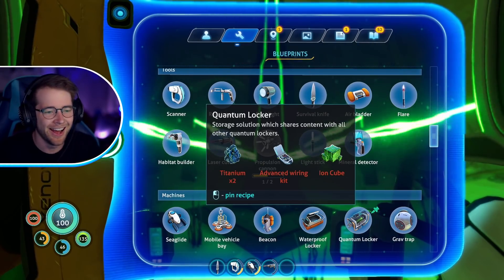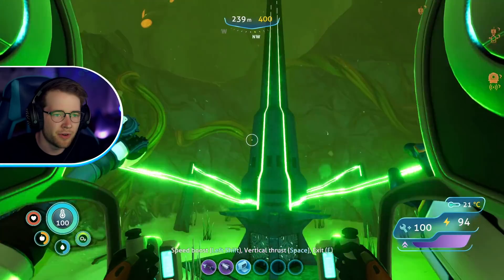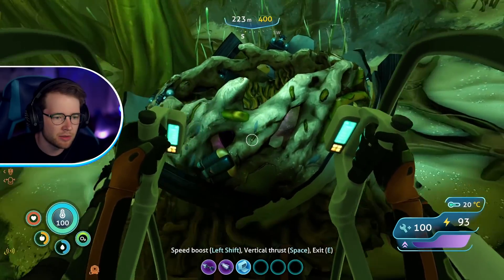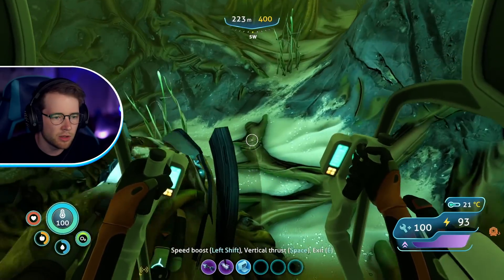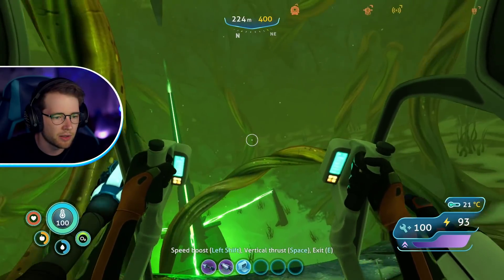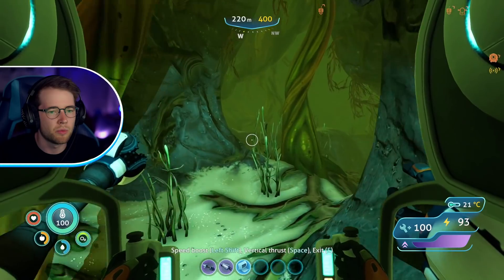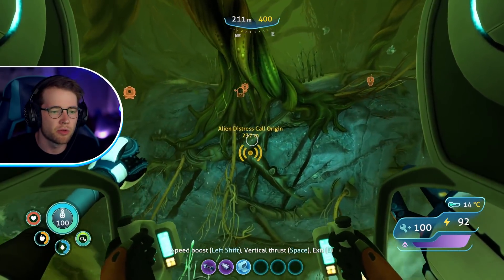Oh, here it is — a storage solution which shares content with all others. That is literally an ender chest! No way, I can't believe we didn't find this before. There's another cube here — I was not expecting to be able to grab these. What is this? Sea monkey eggs — oh, yoink! Are there any more of those green things around here? Maybe it allows you to find two so you can make two chests.